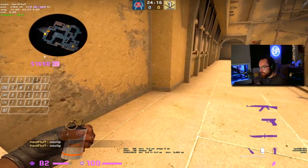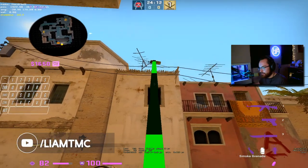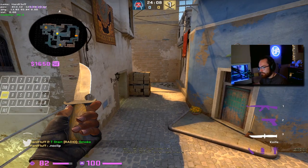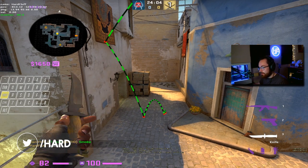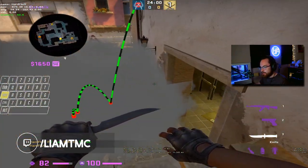Let's quickly go over the cat smoke. You lodge yourself into this corner and aim at the middle of this jump, then throw. If you don't have a jump throw bind, I highly recommend my video for that — it's the number one Google and YouTube search result for CSGO jump throw bind. This will properly block off everything except for boost.